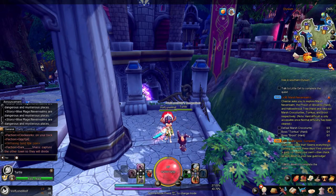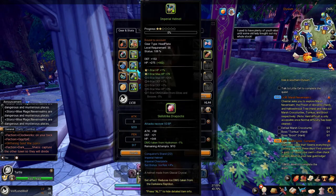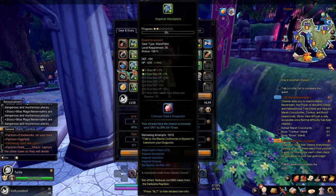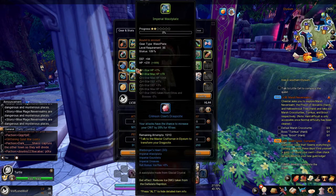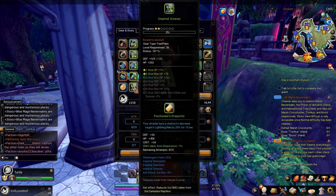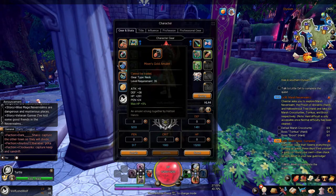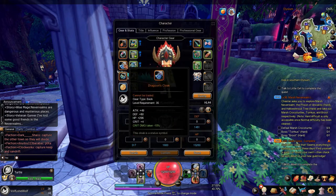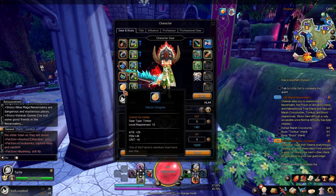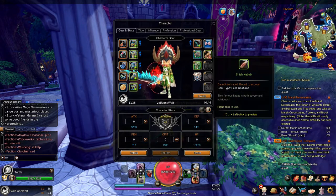First things first, I'm gonna show you guys the character interface. Let's first talk about gear. The only gear you can have is your helmet for your head, your armor for your chest, your waist which is pretty much like a skirt, your gauntlets for your hands, your feet slot, your neck for your necklace, your rings, and your cape which is pretty much just your back.